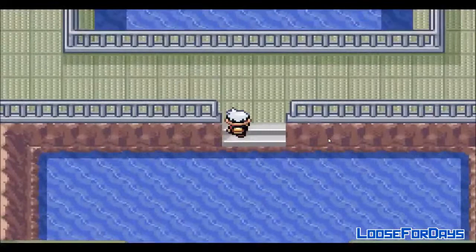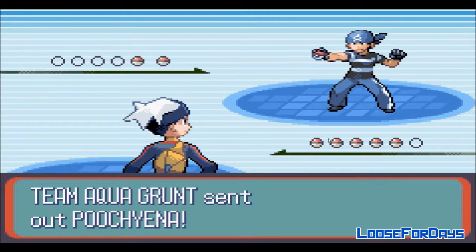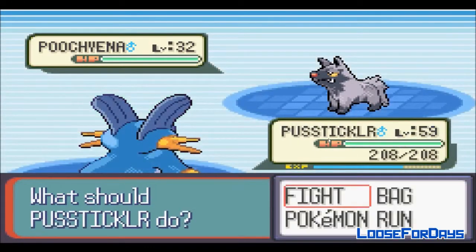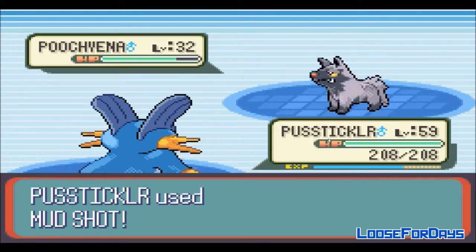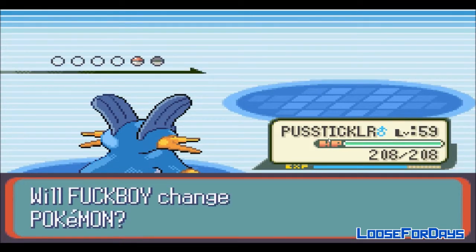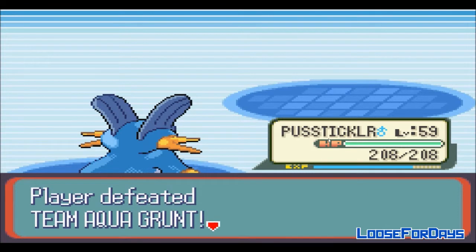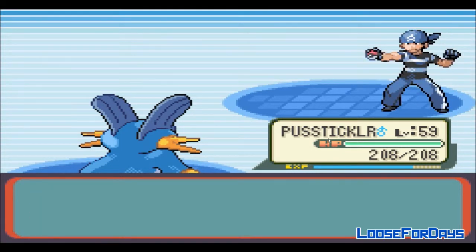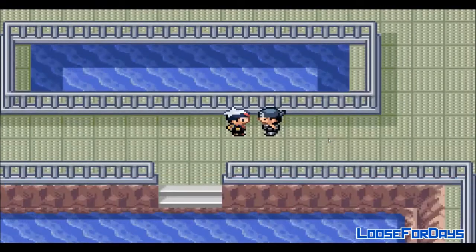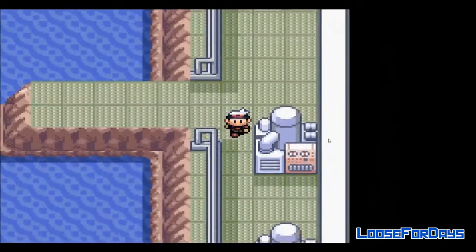Aqua Hideout! Whoa. Suspicious character spotted. We might be able to go here — the submarine is probably here. I don't think I've found a Pokemon over level 35 in here. I'm about to hit 60 after I beat all these guys. I'm definitely going to get to the bottom of this. This is just nonsense — Team Aqua, I want that Blue Ruby, whatever it's called. Nothing here — we've got to find clues.